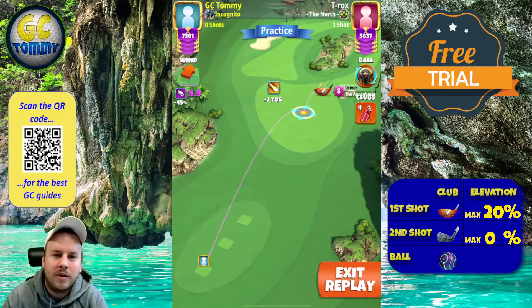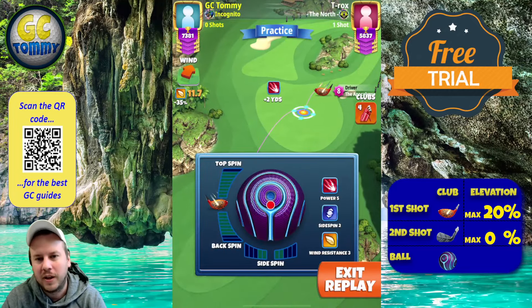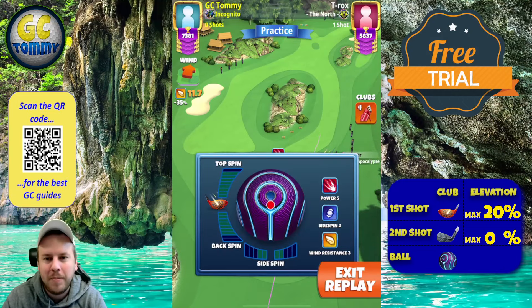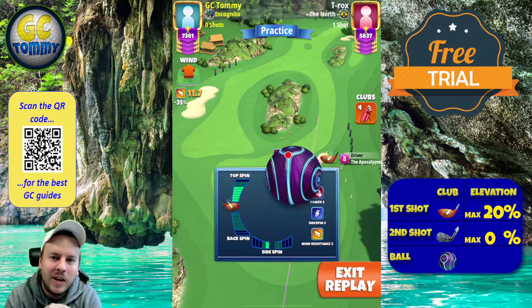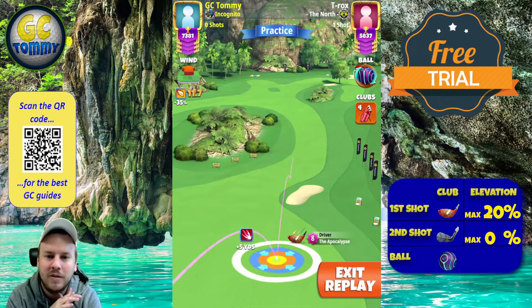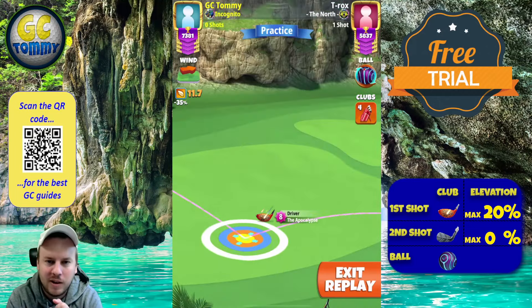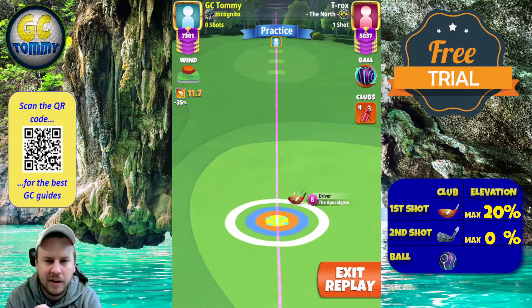On hole number three we are going to utilize this tailwind. Sure, you can technically send this one and try to get close to the green, but I personally don't feel that's the way I want to do it - because if you do get into the rough or in the sand by the green, which is a very likely outcome, that's going to be a hard save from there. What I like to do though is to still use the tailwind with a power five ball, playing with a Luminary here as an example.